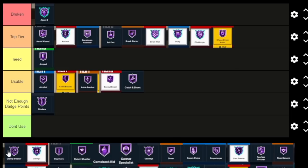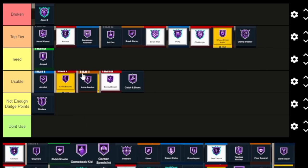Clamp Breaker — you pair this up with Bully and Bully becomes really really broken. I'm gonna make a video going over that combination very soon. What Clamp Breaker does is pretty much make it easier to get to the goal, negating some very important defensive badges. Bully then makes it a lot easier to get wide open shots at the goal — they go hand in hand.